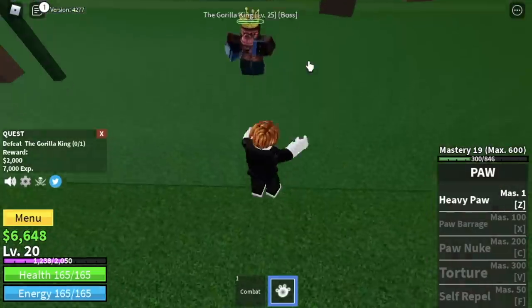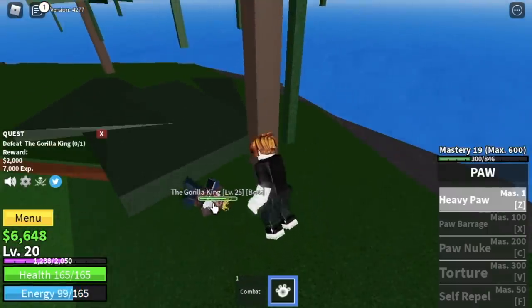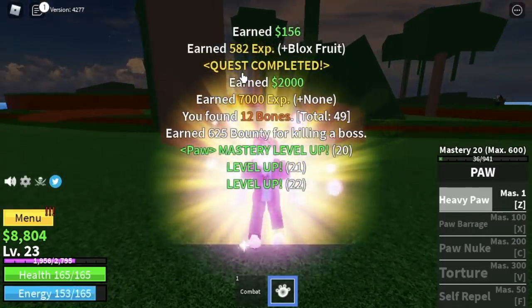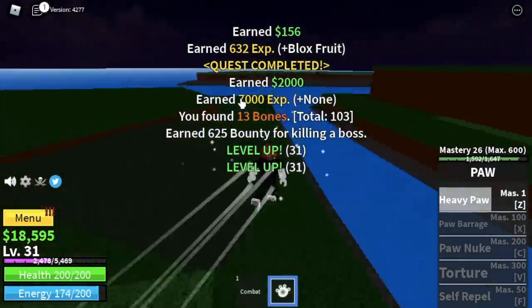The Gorilla King is easy to defeat — just maintain your distance and keep using your Z skill, Heavy Paw. The goal here is to reach level 30. Go back to the gorillas whenever you can, defeat the Gorilla King when available, and once you hit level 30 you can move on to the next island.